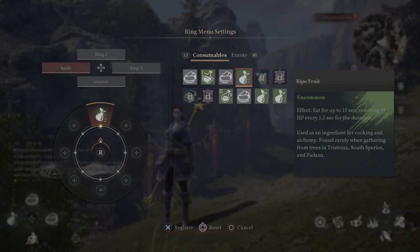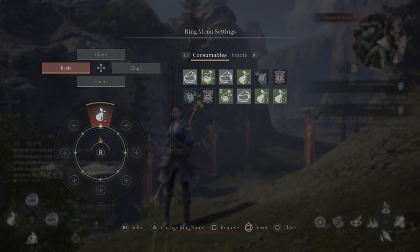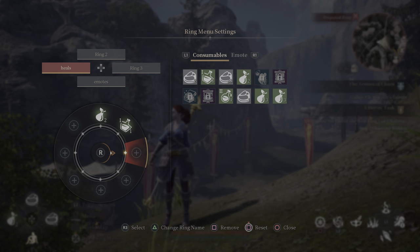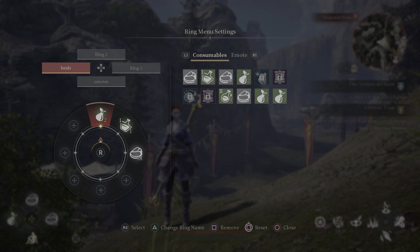Press R3 on PlayStation to select and add whatever you want to that slot. Press O to back out. You can move the right thumb stick around to navigate and select whichever item you want. Press R3 to select, then assign an item — for example, a potion or some meat. Back out after each addition.